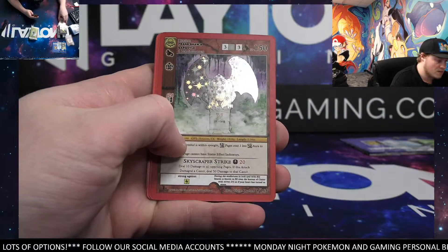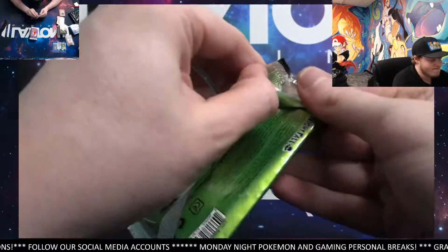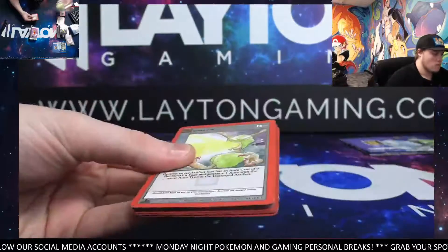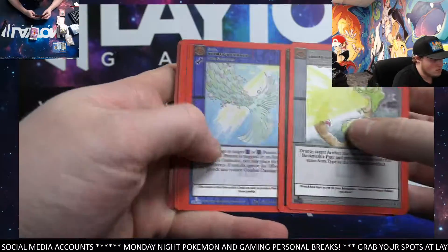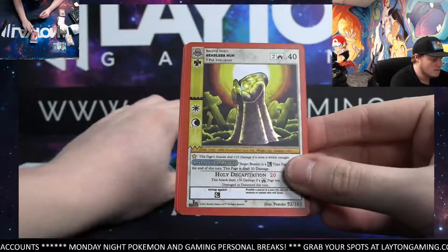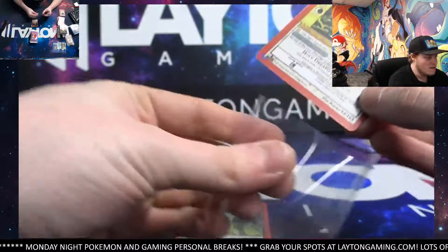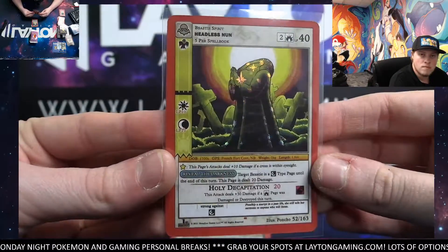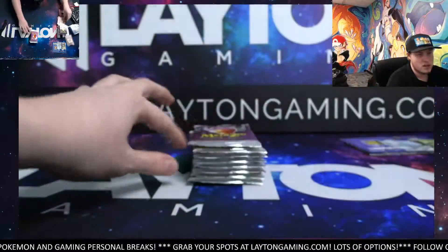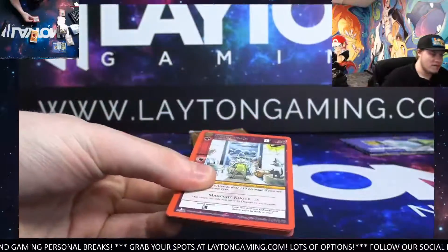Frank Shaw's Gargoyle reverse, Solo Guardian Angel as well — not a bad pack. Headless non-reverse, that's decent. I'll Bet It All reverse, Headless None — very sick card Jerry, nice. Abduction as well and Lake Lantern. Sick reverse there man, nice.